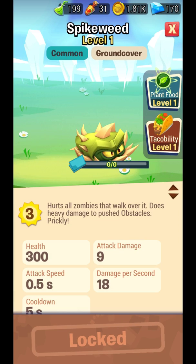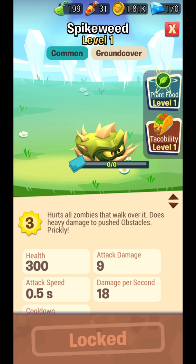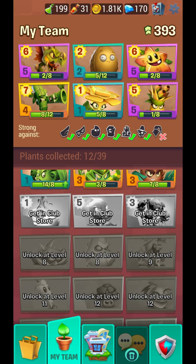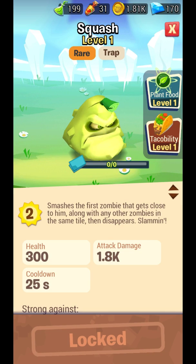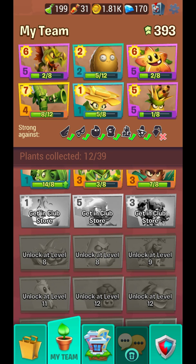Spikeweed — we had it in Plants vs. Zombies 2 as well, this one just looks cooler and more animated. Squash is perfect to squash enemies in one second — whenever an enemy gets too close just use a squash. It only takes two sun, so it's nice for defense, actually great for defense.